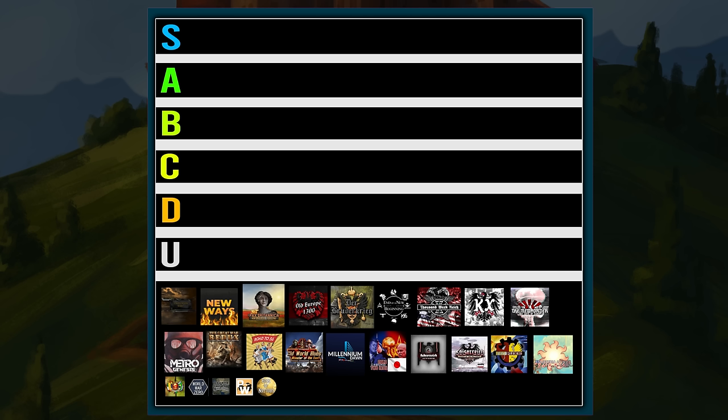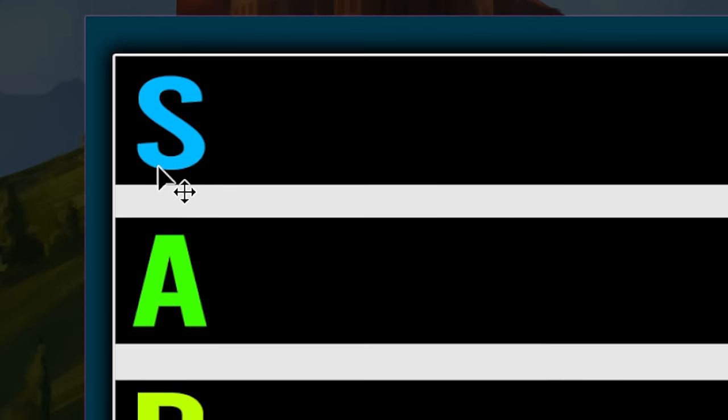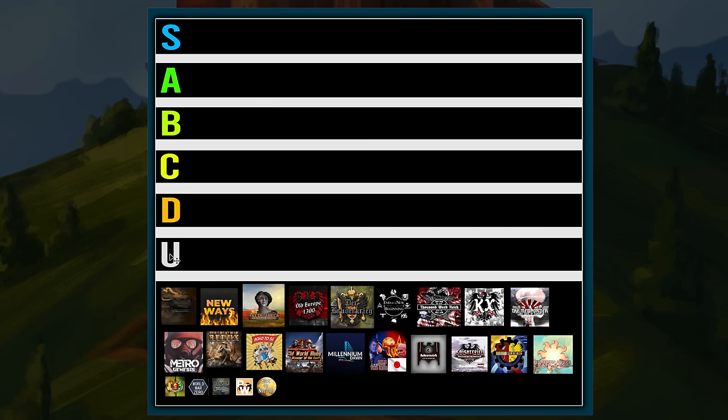Before I start ranking the mods, I will go through all the rankings and explain the criteria for each group. S tier mods will be mods that I believe are fun for everybody and objectively very well made. A tier might not be fun for everybody but still are good mods nonetheless. B are good mods with good concepts and implementation. C is a standard mod. D category mods may have some problems that make them not very fun to play, and U will be unfinished mods that are impossible to rank because they're not finished or are a demo. Though some demo mods won't be put in U because they're finished enough to play without problems that could be excused by being unfinished.